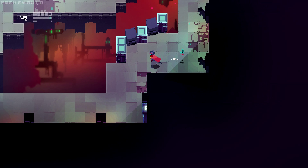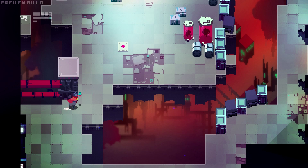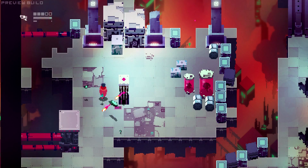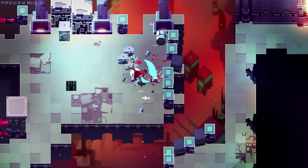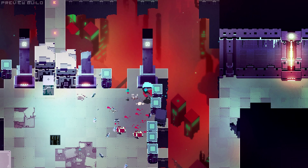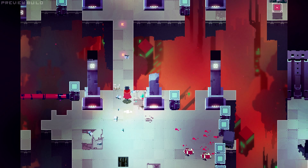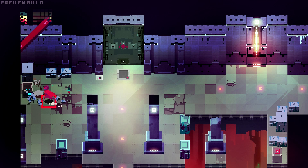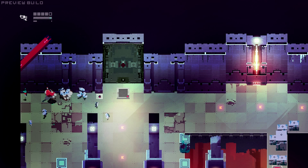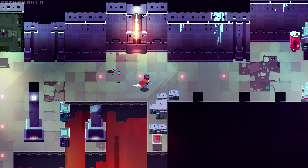So yeah, this is Hyper Light Drifter. We're gonna see — I honestly have no idea how long this demo session is. We're just gonna kind of keep going and see what we can find. I know there are some secret things to be found in this thing, even though it's just a little miniature demo. I obviously found that little extra thing right at the beginning I hadn't found yet, and I'm assuming there are more things beyond that.